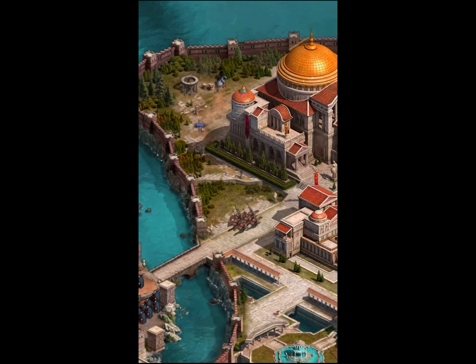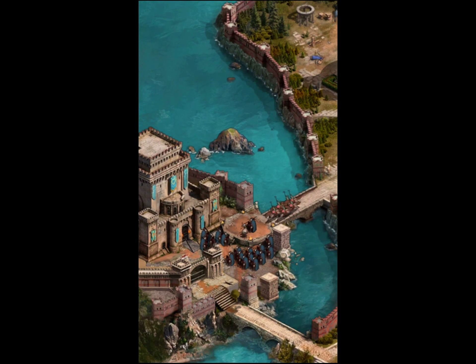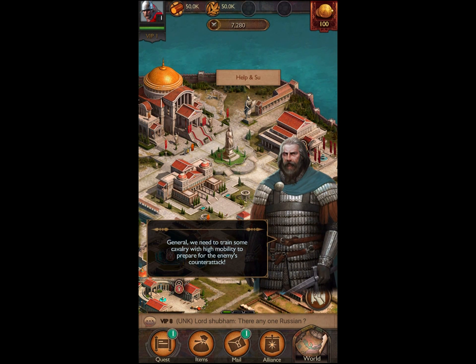Is this supposed to be Constantinople? It looks a bit like Constantinople geographically — crossing the Golden Horn. So obviously we are building a base and attacking other people. We need to train some cavalry who have high mobility.